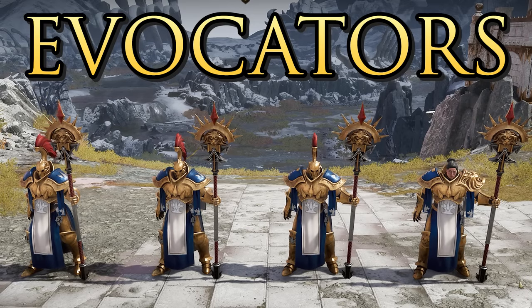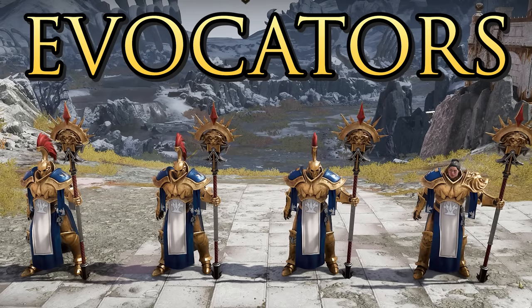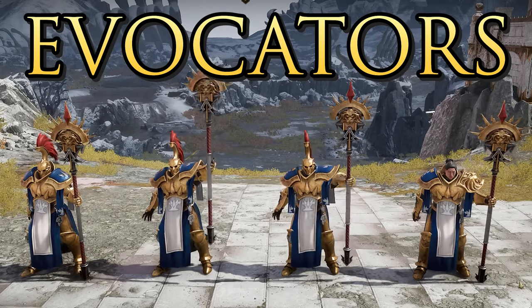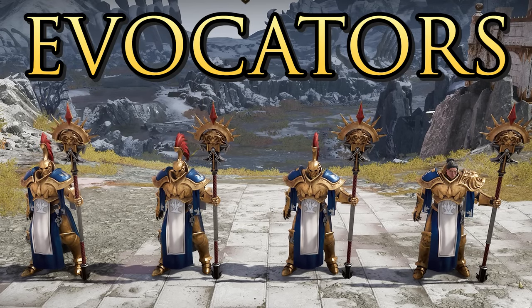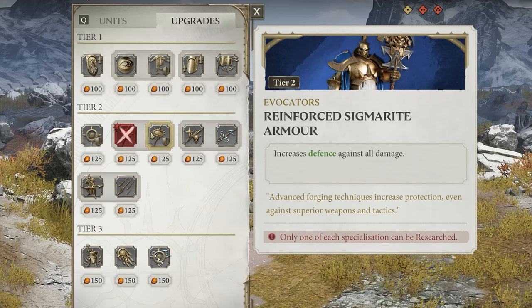The Evocators are a more tanky support unit. They can get into melee but really want to fight alongside other troops due to their Empowering Aura ability — a big AoE that shields allies, gives them extra armor and movement speed, and causes damage over time to enemies. They can be upgraded to increase the size of that aura to cover more units, or simply have their defenses against all damage increased.